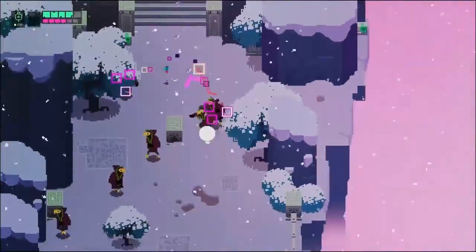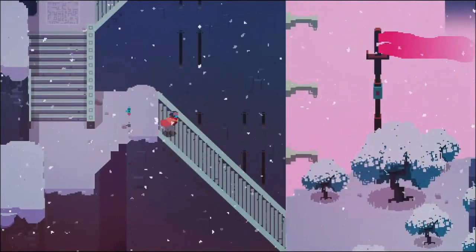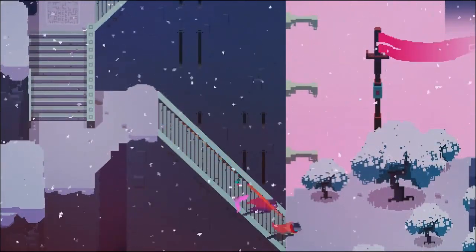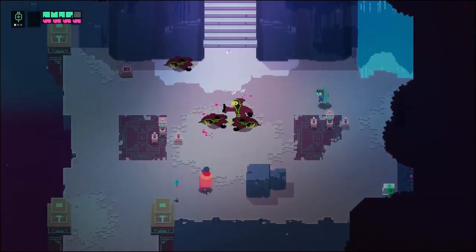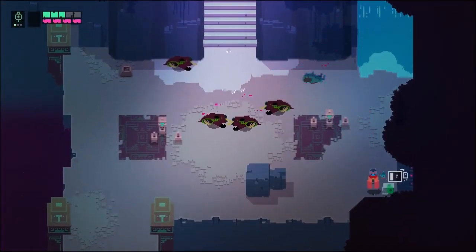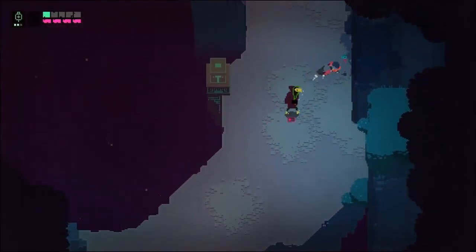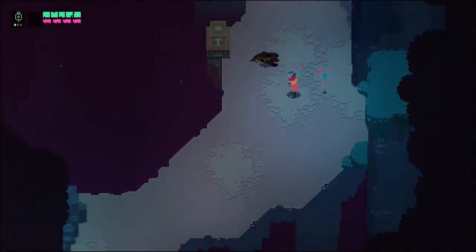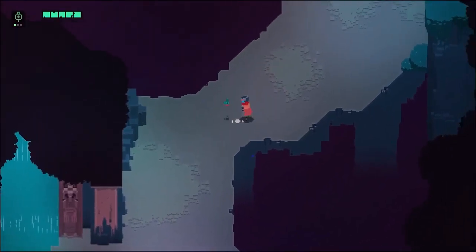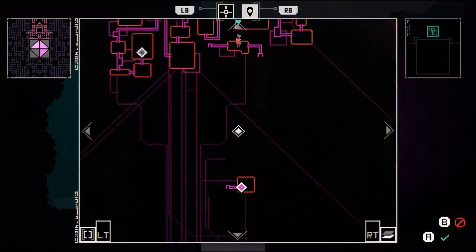Howdy y'all, this is the stuttering hillbilly back again with another episode of Hyper Light Drifter. We are trying to loop back down to find that fourth shard, then loop back up to see what's behind that door where you needed four shards to get by. We're gonna swing down by the town today and upgrade something - not quite sure yet.